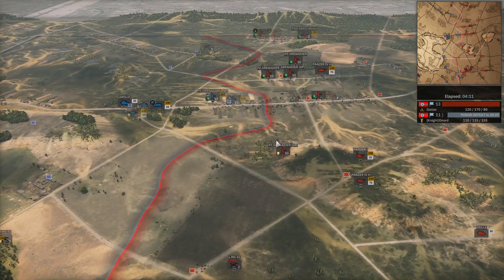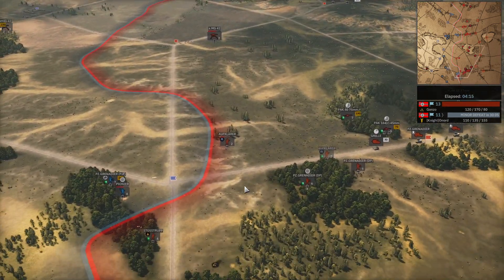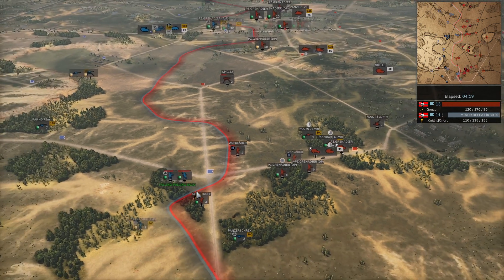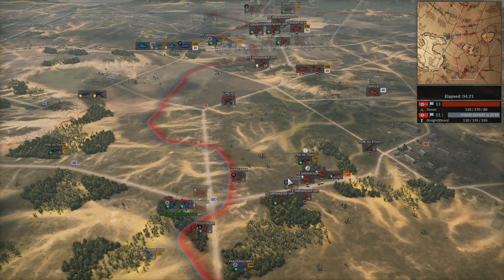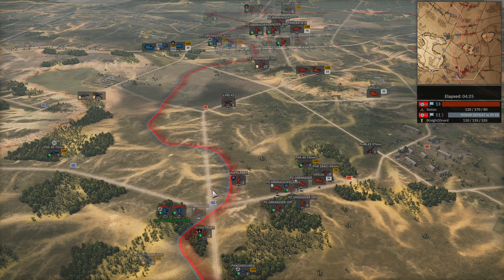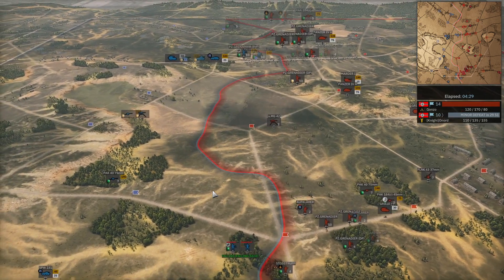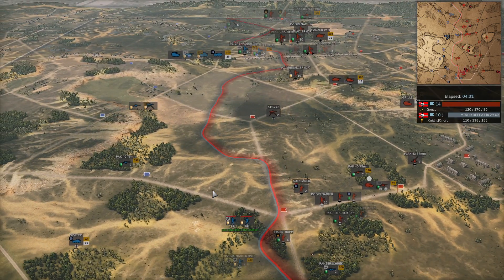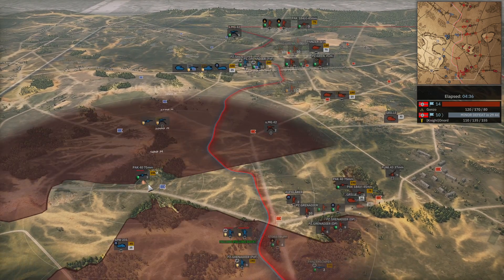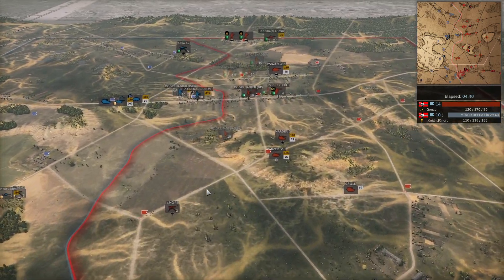The Grille is going to have a go at the pioneers and Panzer Grens with support from the Pak 40 and the 45mm — all those units get absolutely obliterated. The nice support weapons that the 20th Panzer has are certainly coming to fruition. The Pak 40 almost got a transport snipe onto the Panzer Gren but not quite. The Panzer Grens on Gonzo's side are going to get deleted by this Grille — down to one man!